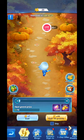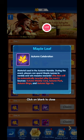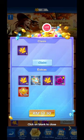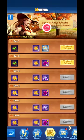The autumn event is the usual type of event in the game where you collect an item to move a character and get rewards. The maple leaf is what you'll be collecting by logging in daily through the autumn sign-in.